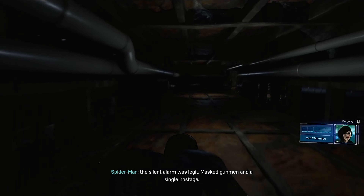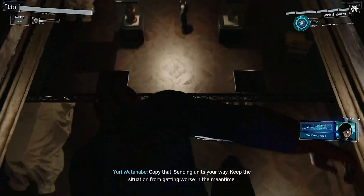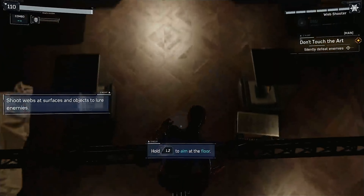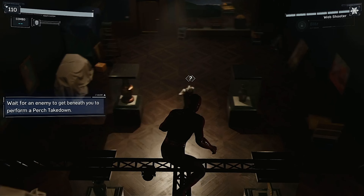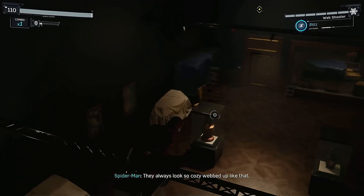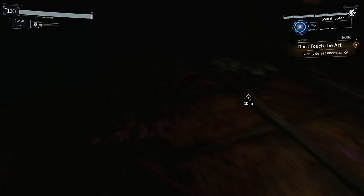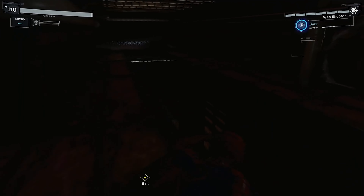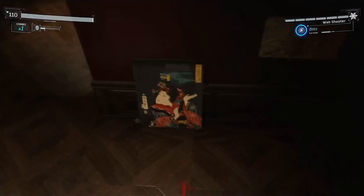The silent alarm was legit - masked gunmen and a single hostage. Looks like a heist in progress with Rose Roseman. Sending units your way, keep the situation from getting worse in the meantime. Got to do this quietly. Who's the guy I want to alert? Take that arm! Did you hear that? Why don't you just look up? And goodbye. Don't look up. They always look so cozy. Let's get back in the vents. Where do I have to go next? We got to go over here. Let's get over there and take somebody else down. Should web him from above - I love vent takedowns. Those are the best. That's the good stuff.